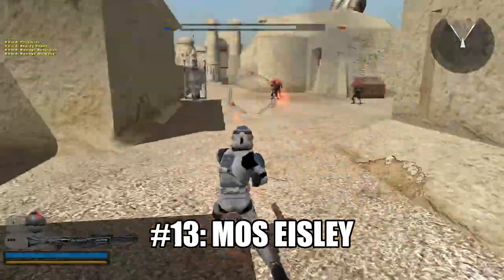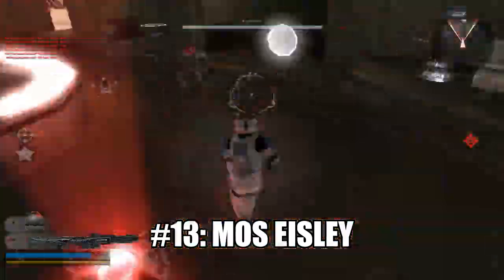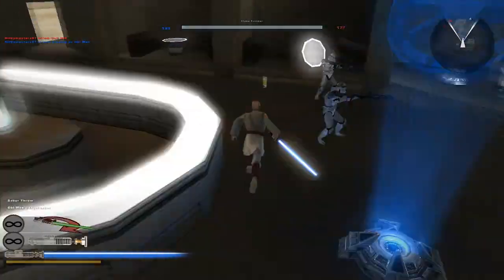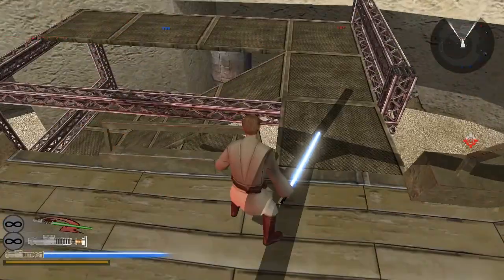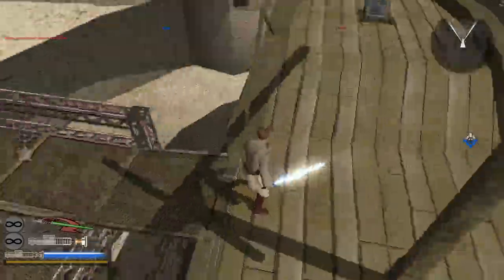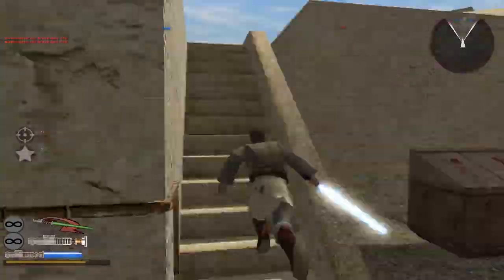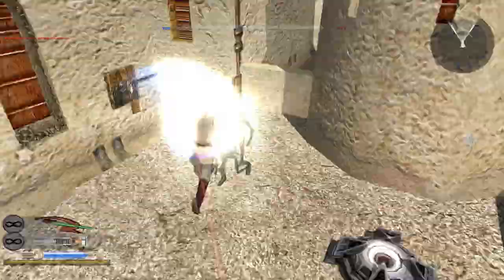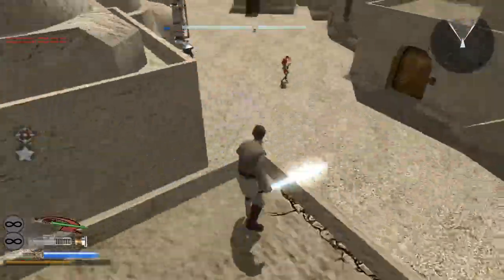Number 13 on the spot goes to Mos Eisley. This is a lot better than the last map but still kind of mediocre. This level still hasn't learned from its mistakes from the last game, and the worst part is they removed the AT-ST for no reason at all — though I'd understand since the level was already too crammed. The level feels crammed and bland, not boring and bland but crammed.